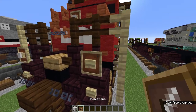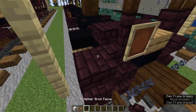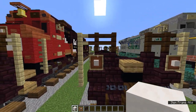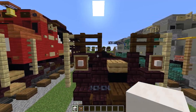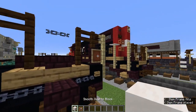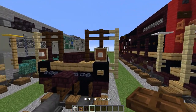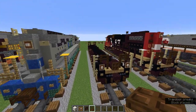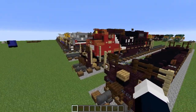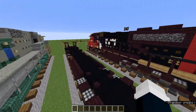Now let's grab the smooth quartz block and item frame. Usually I add the item frames closest to here, but on this one I add them a block further out. We are going to add smooth quartz blocks in the item frames as well — that's what it should look like. On the back we are going to do the same thing, making it on the ends like that. I also need to grab the dark oak trapdoor and add an opened one right there.